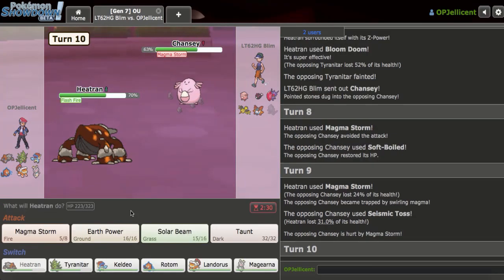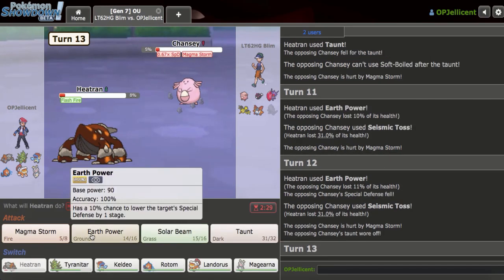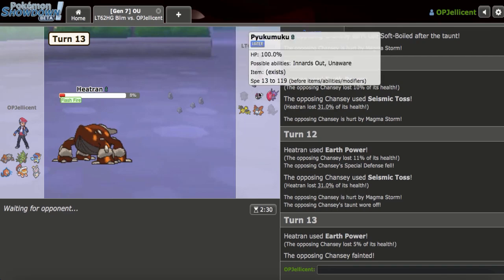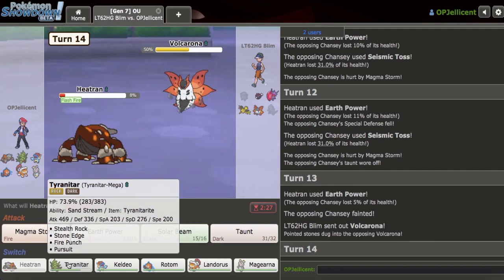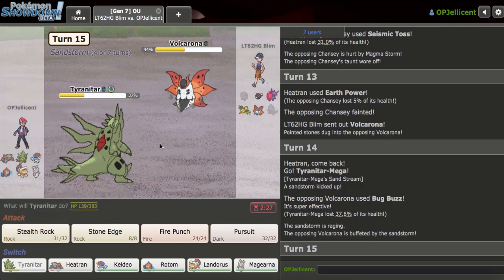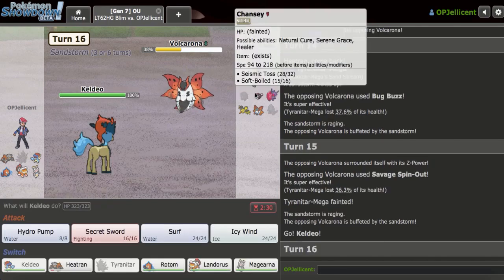I could have saved the Z-move for Pyukumuku, but I still beat Pyukumuku using Specs Keldeo and whatnot. I'll just Magma Storm and Taunt this down. Heatran did a ton of work - it just made it so that Keldeo is going to win. Volcarona can try to win right now, but I don't think it's possible with my Tyranitar around. So I Taunt first, then go to T-Tar. As they just Bug Buzz off. I might live the next one - they just go for Bug Buzz again, not risking it. But I just go Keldeo here and kill everybody.